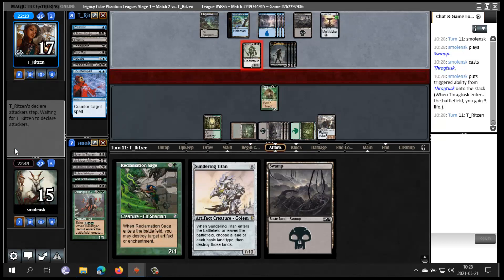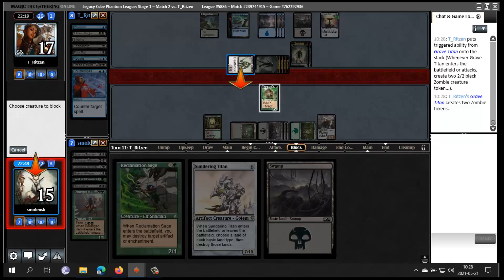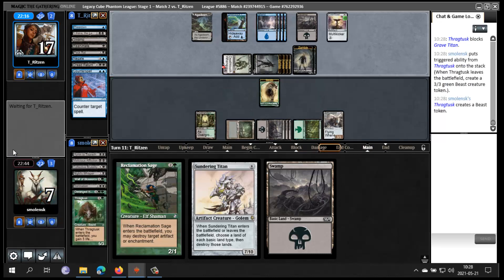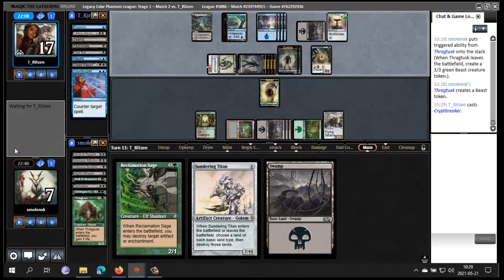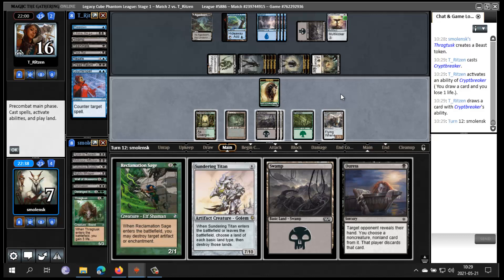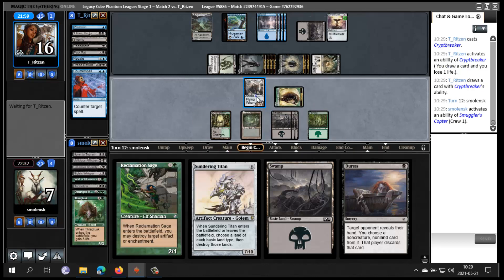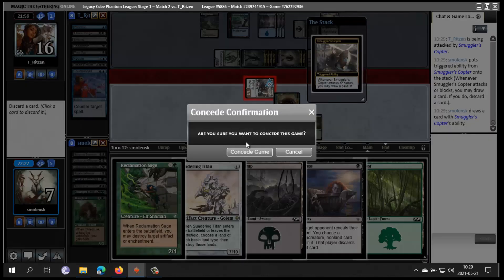I'm gonna chump Grave Titan, then crew Copter with the token and hope to draw Living Death. I guess there are no other outs. Shellshock is online. Dread Return means that if I draw Living Death... good results. All right, that was brutal — things really didn't line up.